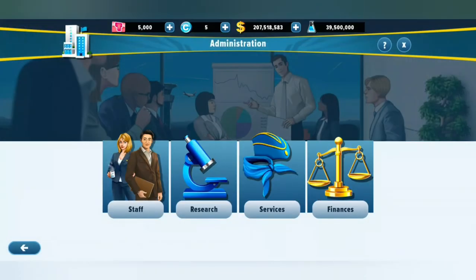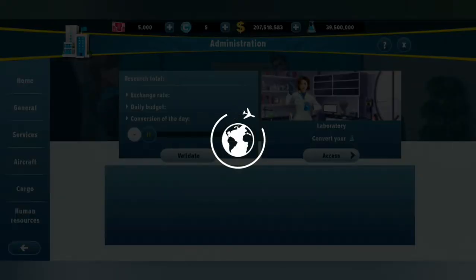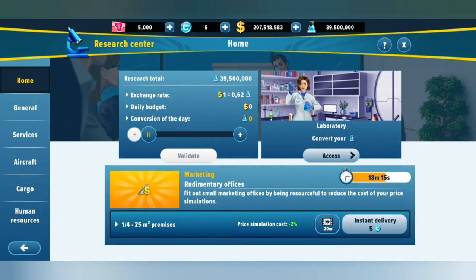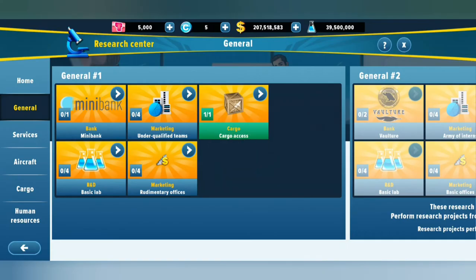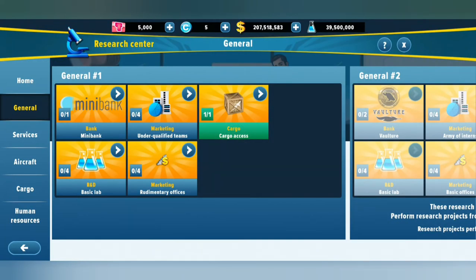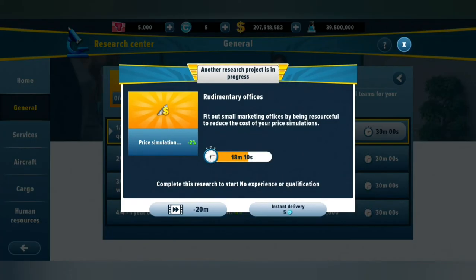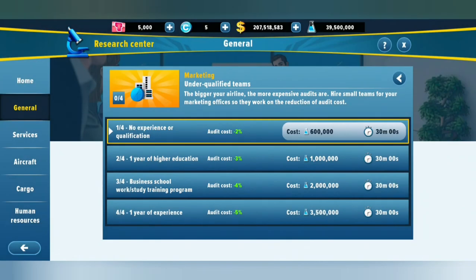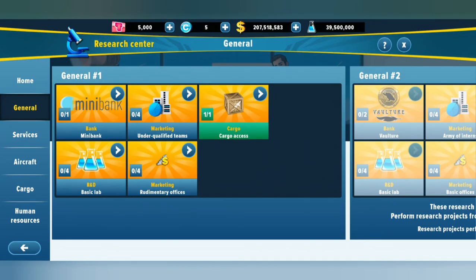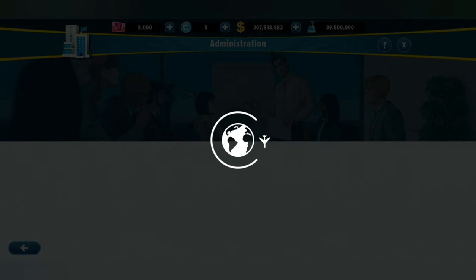Let's go back to the buildings menu — that was staff. Now let's go to research. I'm currently busy doing the marketing research we started earlier. You can see it's still running in the background. That's what the research tab does. Going back, we've also got services.